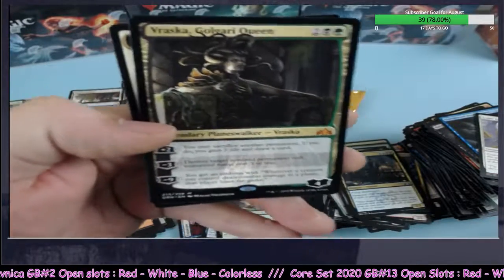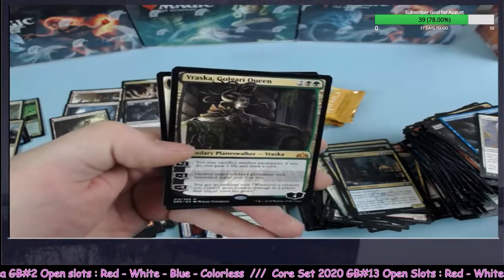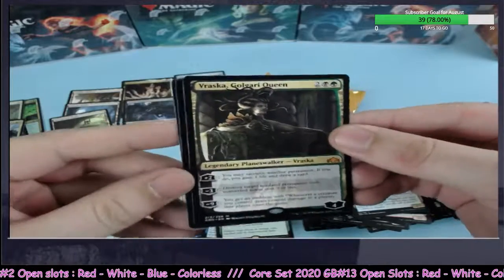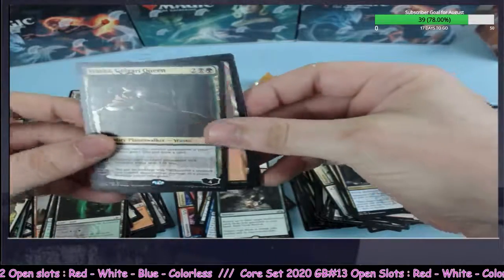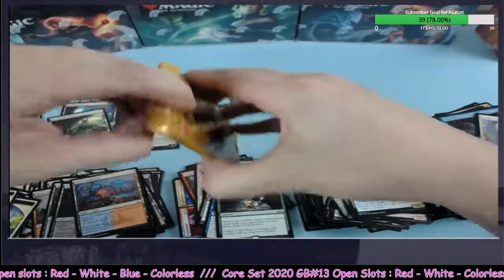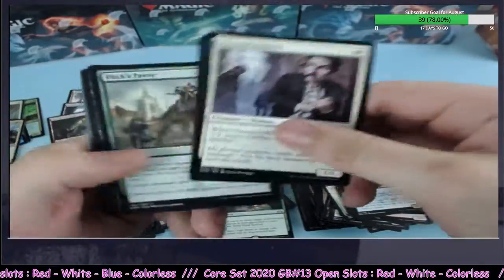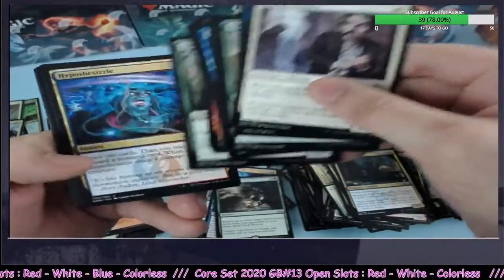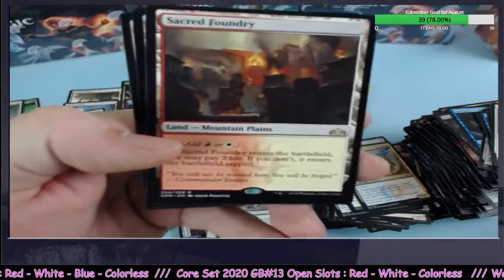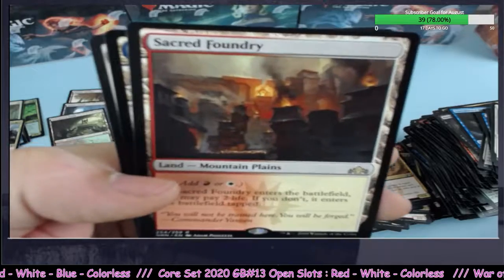Vraska showing up on the scene — nice, awesome! Told you we were due for another mythic. Vraska, Golgari Queen — $8 mythic on the board, nice hit, top ten cards in the set easy. Hold on to them, they're going to appreciate. And Sacred Foundry right on cue — I told you we need four, it's four lands when we open these boxes.